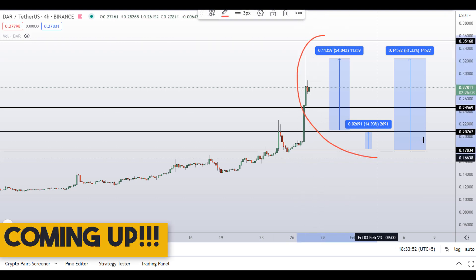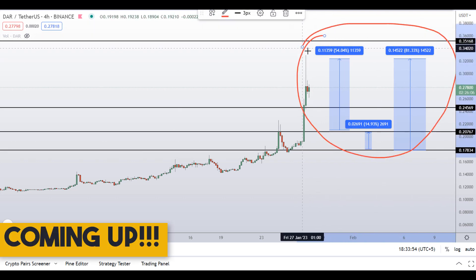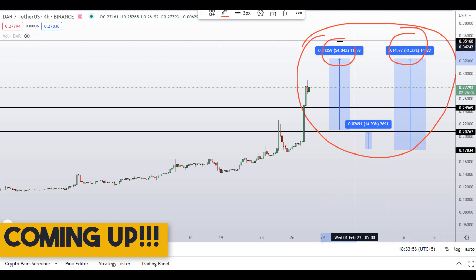On DAR coin you have two dip scenarios with three targets — one could give you around 81 percent gains, another 54 percent gains.